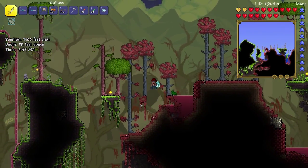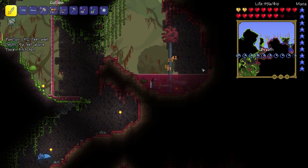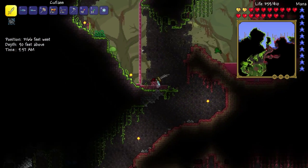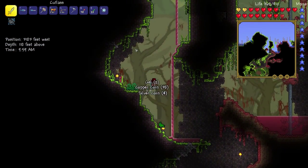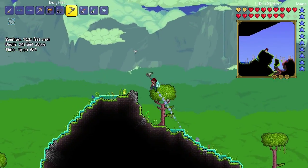I've got three turtle shells now. I just need some chlorophyte armor and I can make turtle armor, which is one of the best armors in the game. There are like two or three really good armors. Any frogs or ducks?